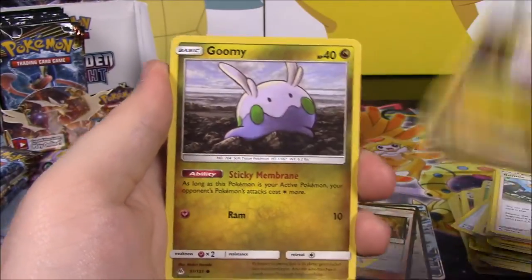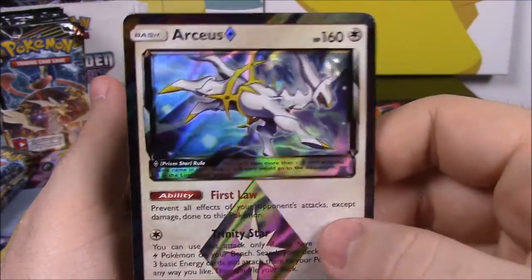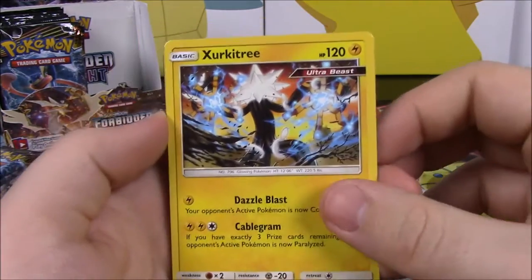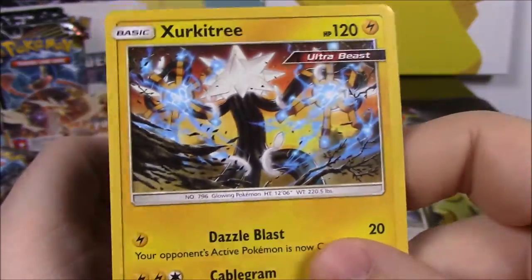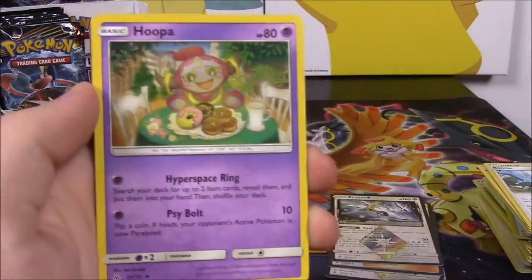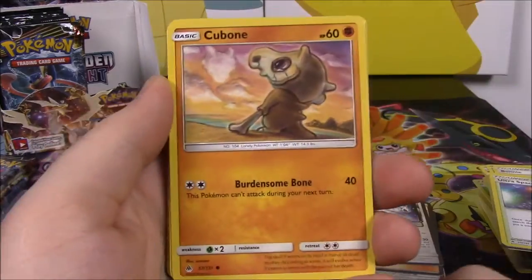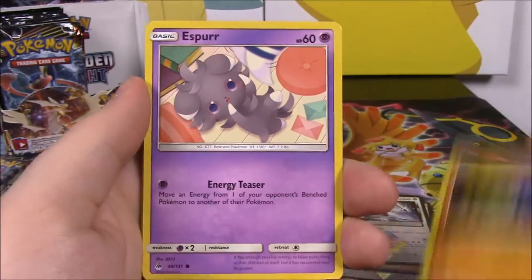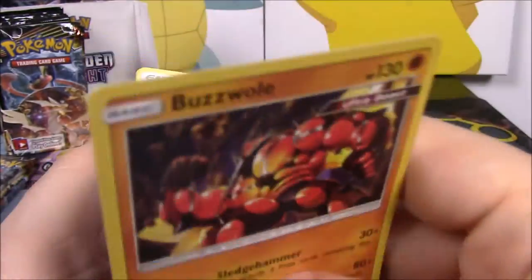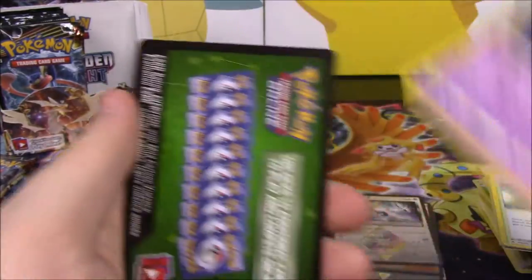Next up we've got Scatterbug, EK, Goomy — again with a different art — Snover, and another Arceus Prism Star, so we've got two of those now. Then Xurkitree — not holo, but I did have the Reverse Holo which I like better. Fighting Energy, Hoopa, Mesprit, Ultra Space Trainer, and the code. Next pack is Snover, Cubone, Froakie, Croagunk, Espurr, Reverse Holo Exeggcute — which is cool because I like that art there. And then we've got a Buzzwole non-holo as a rare. Psychic Energy, Lysander Labs, Gogoat, Mesprit, and the code.